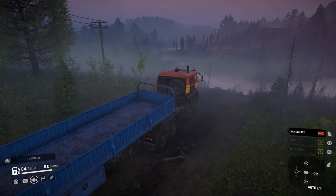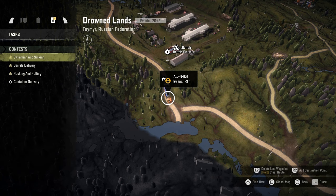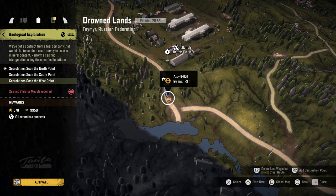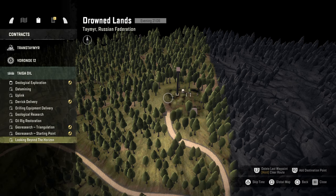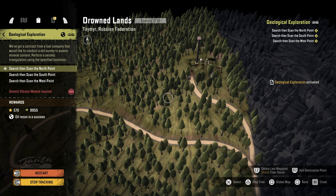Welcome back to Diddly Squat Gaming. Today we're going to look at unlocking the quarry. If you go to your contracts under Taiga Oil and go into geological exploration, you do these three scans and that will unlock 'Looking Beyond the Horizon.' That's the contract that unlocks the actual gateway, but it's locked behind the geological exploration.